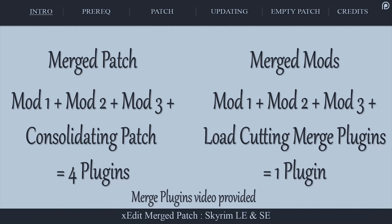When you merge mods with utilities like Merged Plugins, you are reducing your plugin limit by combining multiple mods into a single one to save space in your load order. Here, we are creating a merged patch to help consolidate records between mods that may conflict with one another by creating a new plugin.